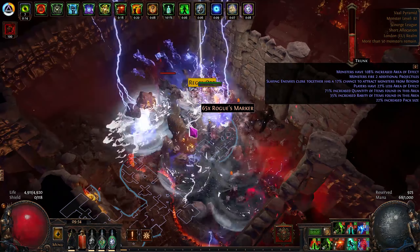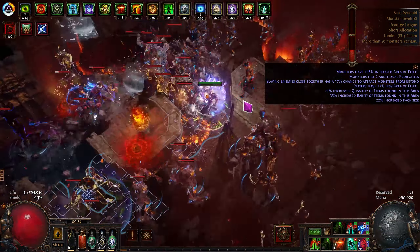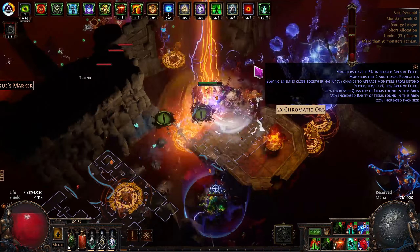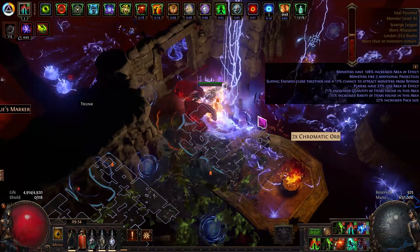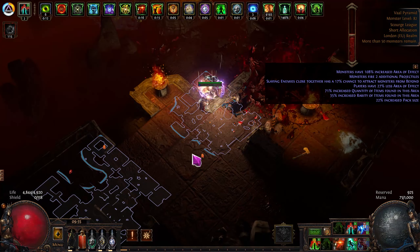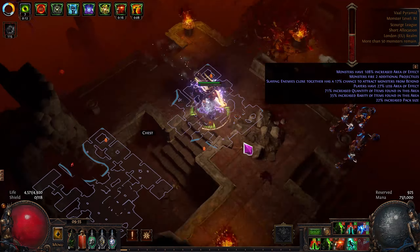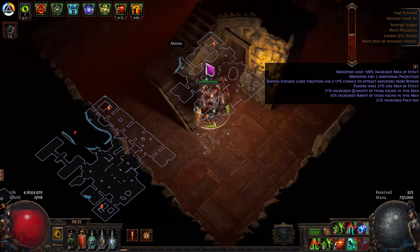Now let's go through what the build has achieved and how expensive it is. Before transitioning to this version, all the Watchstones were easy to gather. All Guardians are down, all Conquerors are done, and A8 Sirus has been done three times — though the drops have been absolute junk and the fight still doesn't feel great. This isn't really a build made for farming Sirus; it's for completing the Atlas and then farming red maps and League mechanics as quickly as possible.